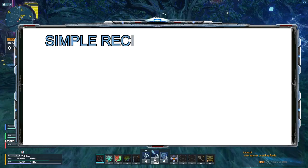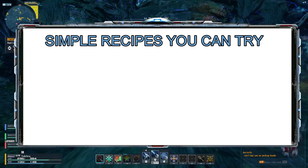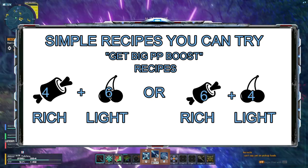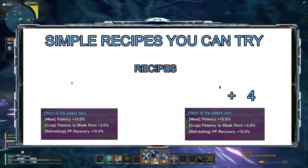As a bit of help, I will provide you some simple recipes that you can use from time to time. First of all, here are some PP-heavy recipes: 4 rich meat and 6 light fruit, or 6 rich meat and 4 light fruit. These will provide you the following stats — adjust it to how you want it.